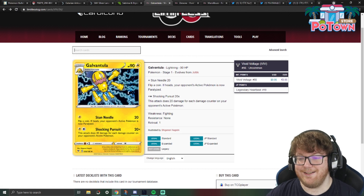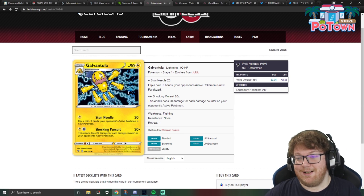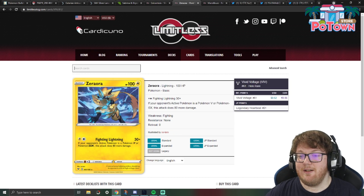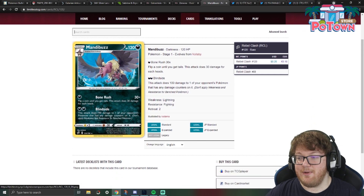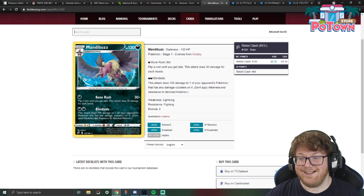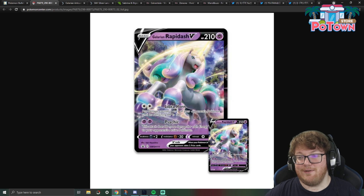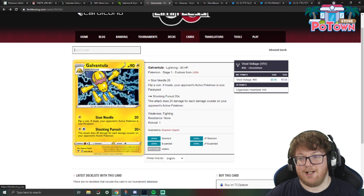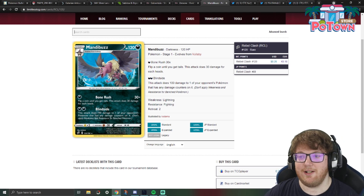Galvantula from Vivid Voltage is not a new card, but one I had to look up. We'll be seeing it for its Shocking Pursuit attack, which does 20 damage for each damage counter on your opponent's active Pokemon. Zeraora from Vivid Voltage does 30 damage for Lightning Colorless, but 110 if the defending is a V or GX. Mandibuzz from Rebel Clash has the attack Blindside, which does 100 damage to one of your opponent's Pokemon that has any damage counters on it. So Galarian Rapidash V puts something to 100 HP, and these attackers can finish it off — Galvantula or Mandibuzz can knock out whatever has 100 HP left.